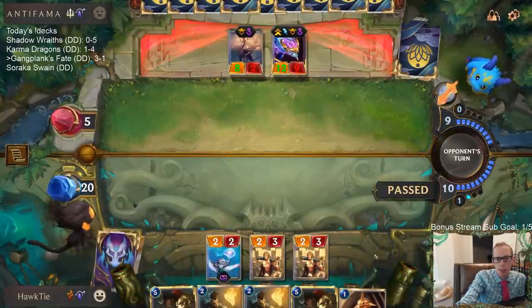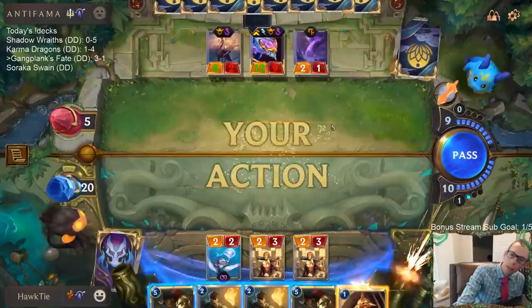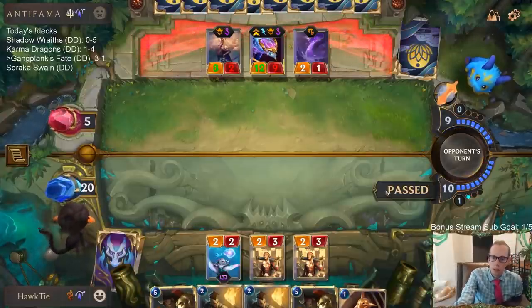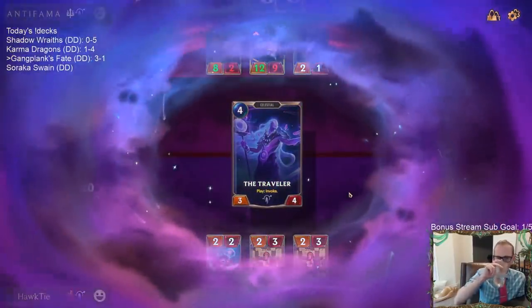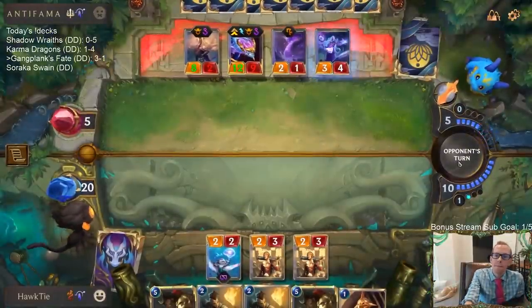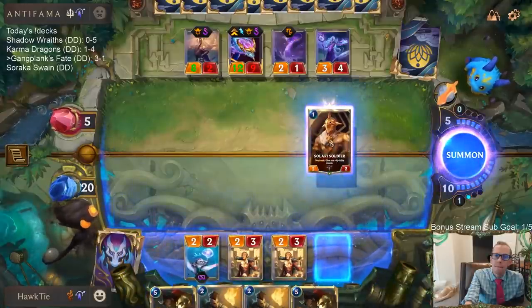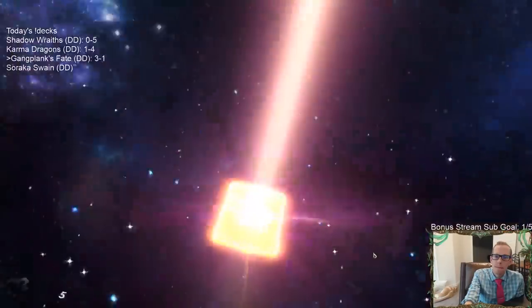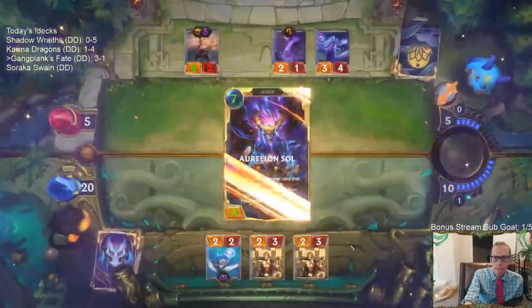We've got the 8-mana card that obliterates everything that costs 2 or less. I don't really want to lead with Solari Soldier — I'm afraid. Solari Soldier. I've become who I was always meant to be.